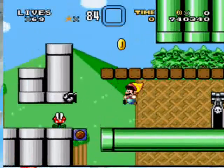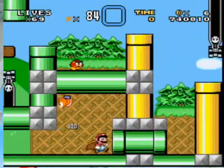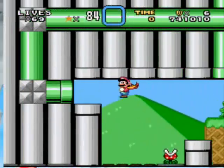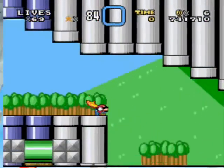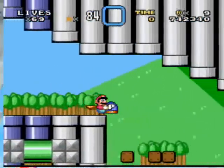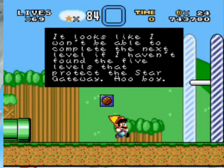Hit some coins. It's just — get through — here we go. Wee! Go into the hot air balloon or pipes — raise me here. It looks like you won't be able to complete the next level if I haven't found the five levels that protect the Star Gateway. Hoo boy.